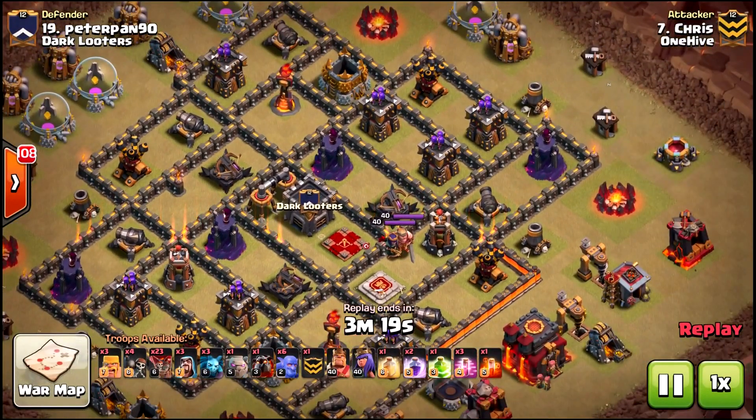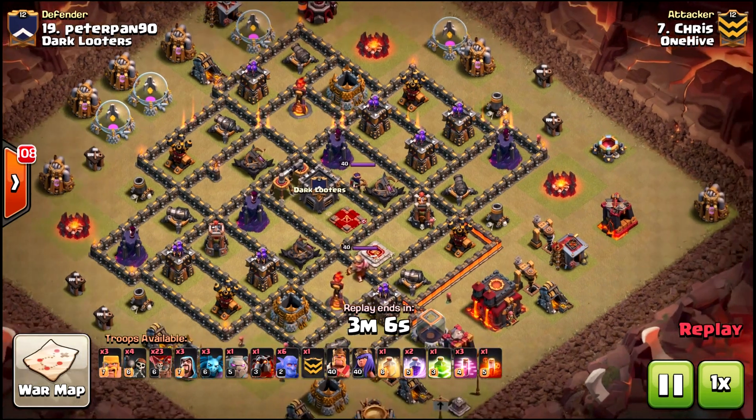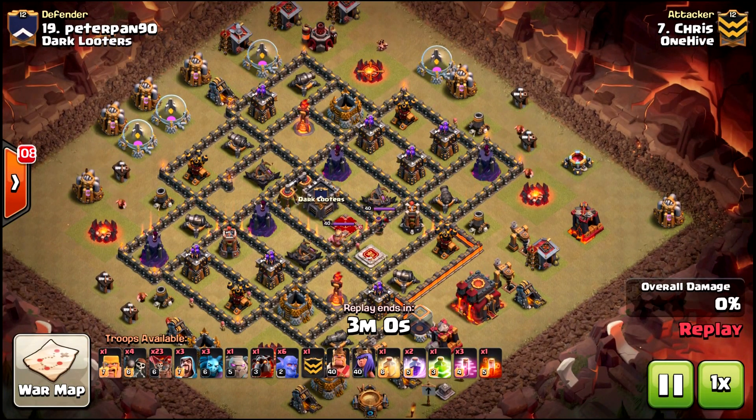Now let's take a look at the next person coming through. Chris with the first Town Hall 10 versus 10 attempt on this base: 23 loons, 3 wizards, 3 minions, and 3 barbarians. Keep in mind the 3 minions and how he utilizes them. Spell count: one heal, two rage, one jump, and three haste — that does not change between the Town Hall 10 attempts on this base.